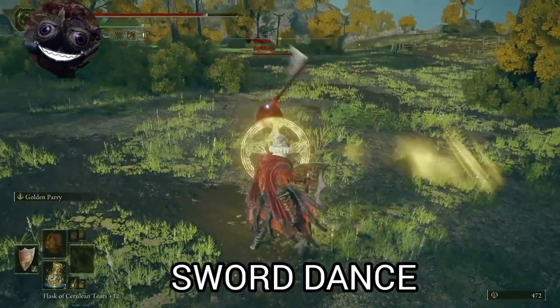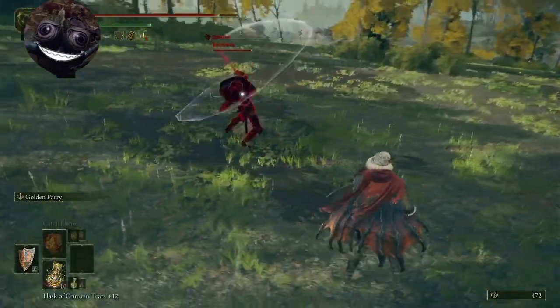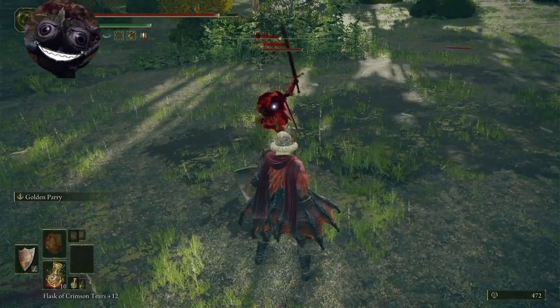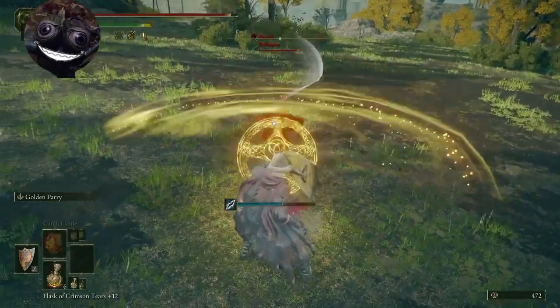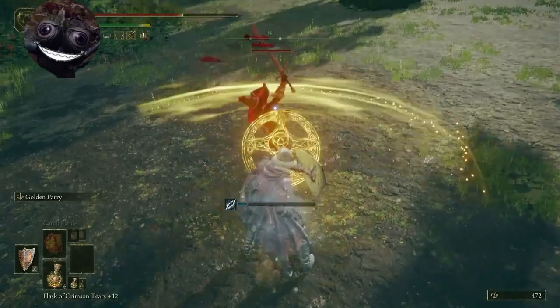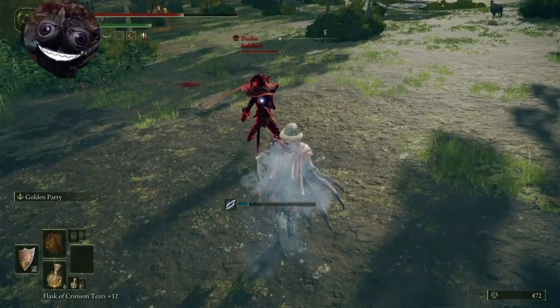This one's a little tricky — Sword Dance. It hits hard, but if you get it right about in that area you should be able to land it. The last part coming down is parryable too, right about there.